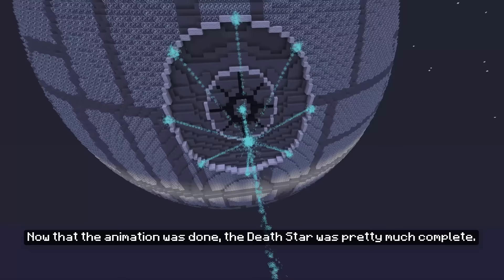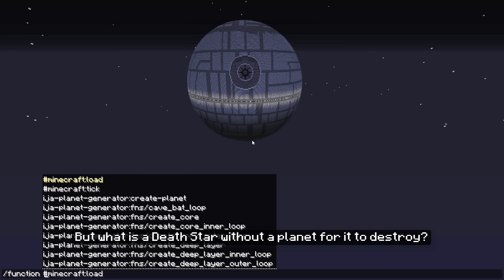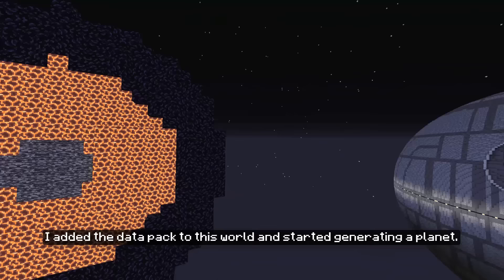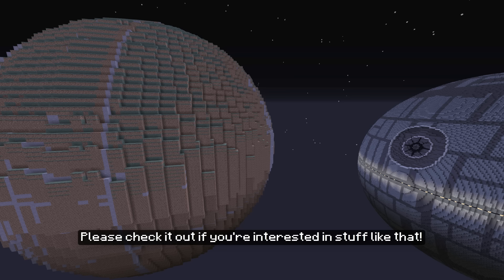Now that the animation was done, the Death Star was pretty much complete. But what is a Death Star without a planet for it to destroy? A few months ago I created a datapack that could generate planets without you needing to do anything. I added the datapack to this world and started generating a planet. A link to my planet generator is in the description of this video by the way — please check it out if you're interested in stuff like that.